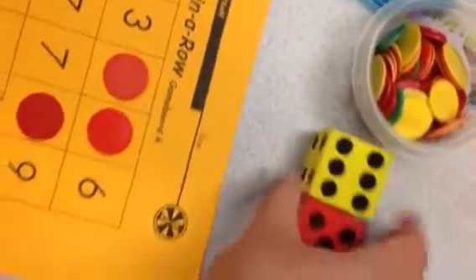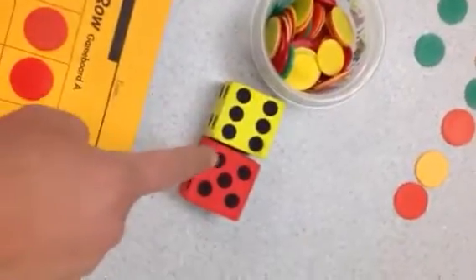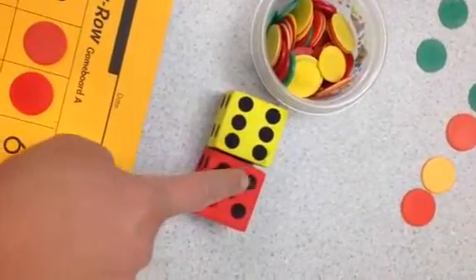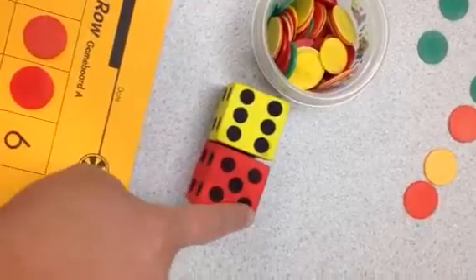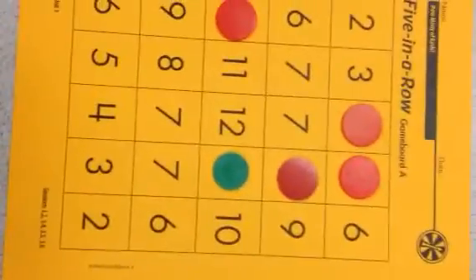Six and five. I'll start with six and count on five: six, seven, eight, nine, ten, eleven. That's a near doubles fact. And I see an eleven here, so I am two away from winning.